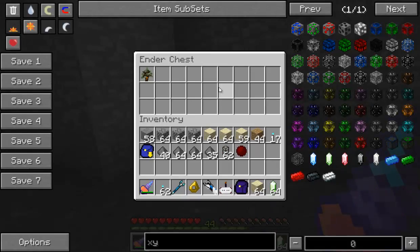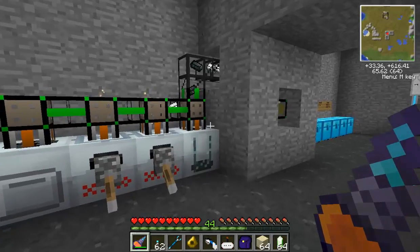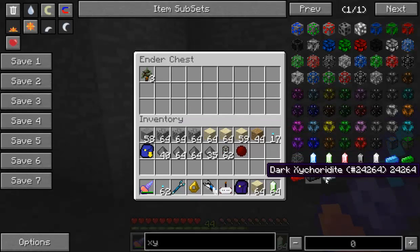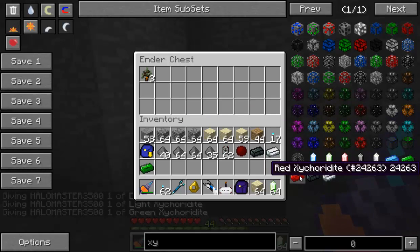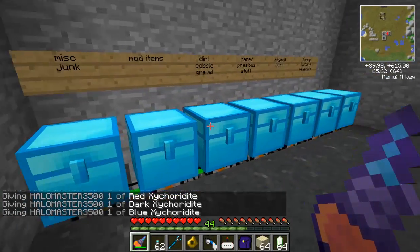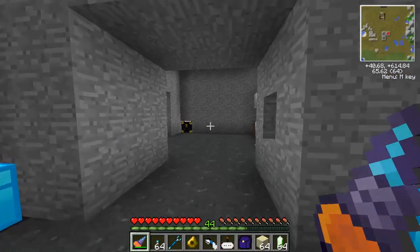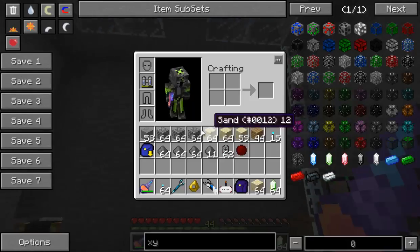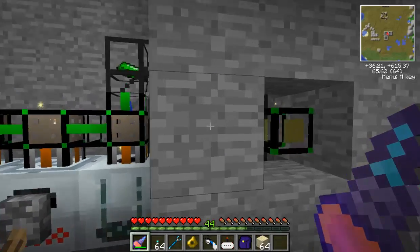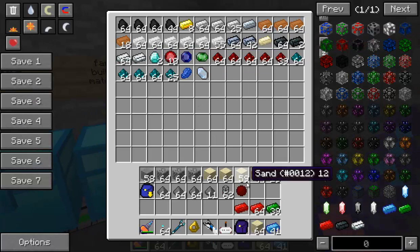What you do is smelt the Zycorium ore to get Zycoridite — you can see Zycoridite coming out of this furnace. It'll go into the chest when it reaches the output. I'll be back when I'm ready to continue. Look at my Logistics Pipes go — look how quick it does that! That's amazing. I've got a few things smelted now — we'll just grab a handful.